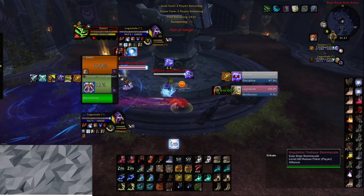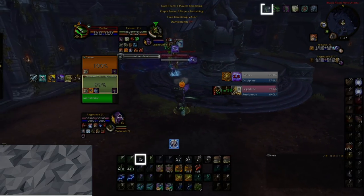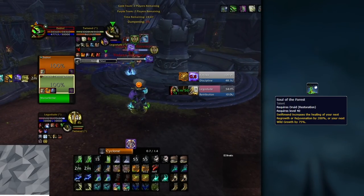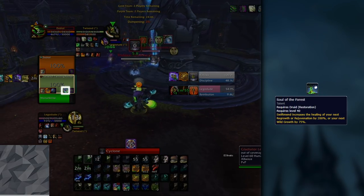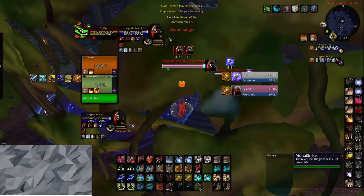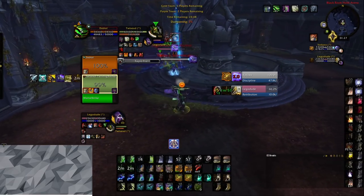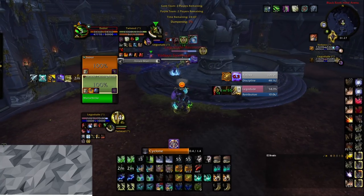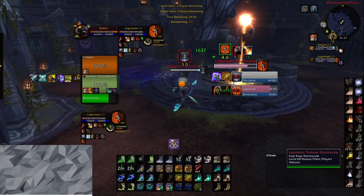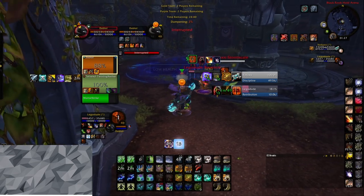Two Rejuves and a Lifebloom — is that enough to heal through sustained damage? No. Something else you need to do to increase your healing output for sustained damage is to use your Soul of the Forest on a Rejuvenation to make it heal 200% more. You should often aim to use Soul of the Forest on a Rejuvenation if there is high sustained damage coming from the enemy team. As you can see in this clip, the Resto Druid and Hunter are initiating their own setup, so there is no heavy damage incoming. If there's almost no chance that burst damage is coming, it is almost always better to use your Soul of the Forest for a Rejuvenation.